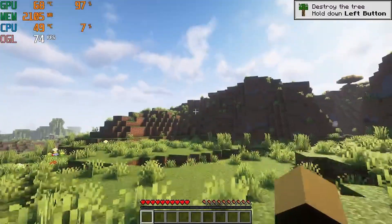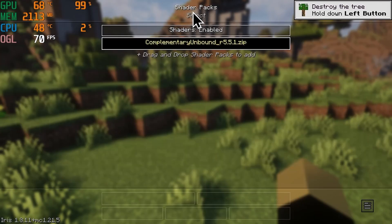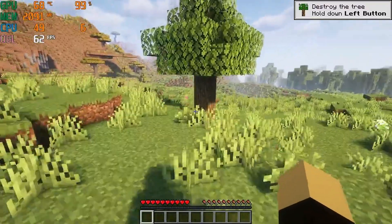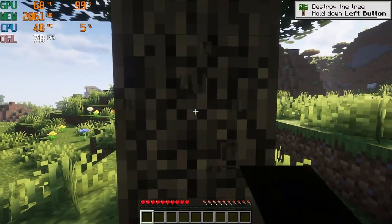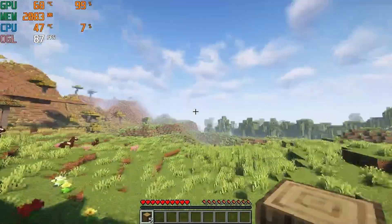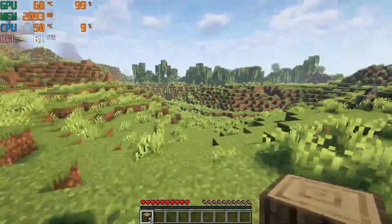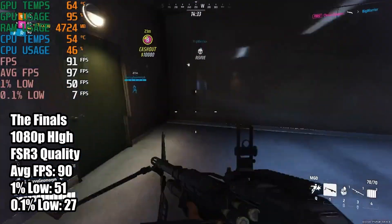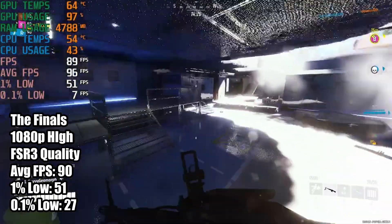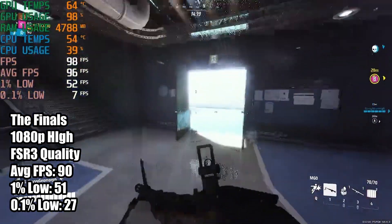Alright guys, so I'm in Minecraft Java Edition. I do have Fabric plus Sodium and Iris mods, and I have the Complementary Shaders. Right now I'm hovering around 60 to 70 FPS, which is really not that bad. When I'm facing up trying to hit the tree, I'm getting around 117 FPS — not much happening in the sky compared to where you see all those blocks and trees. I decided not to talk while playing, so I'm just going to let you guys see the 1% lows and all the benchmark information you might need for this graphics card.